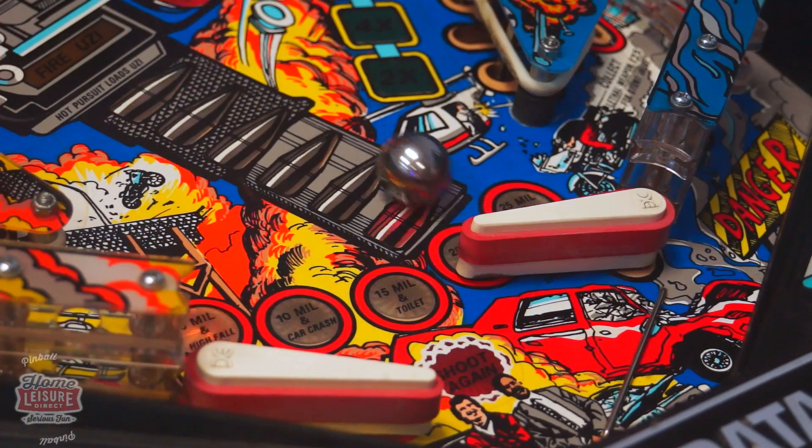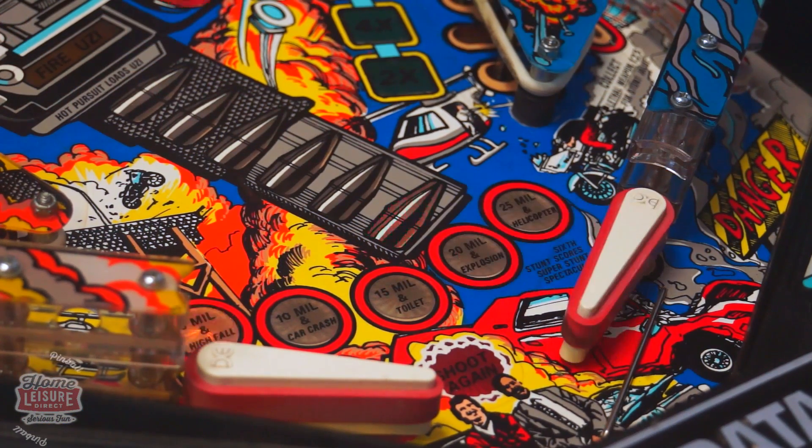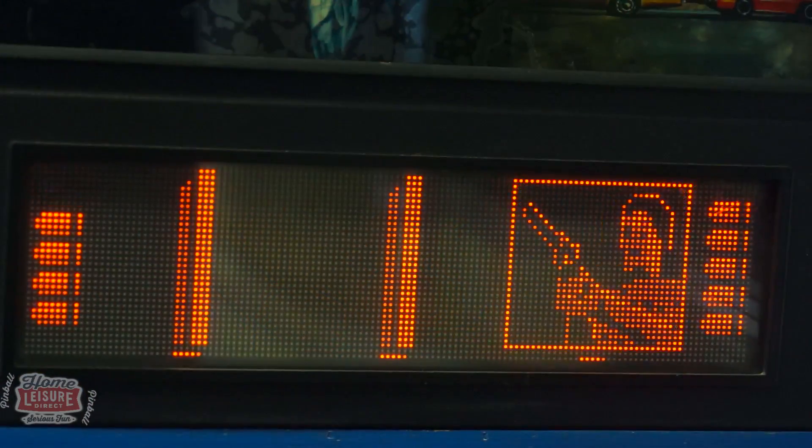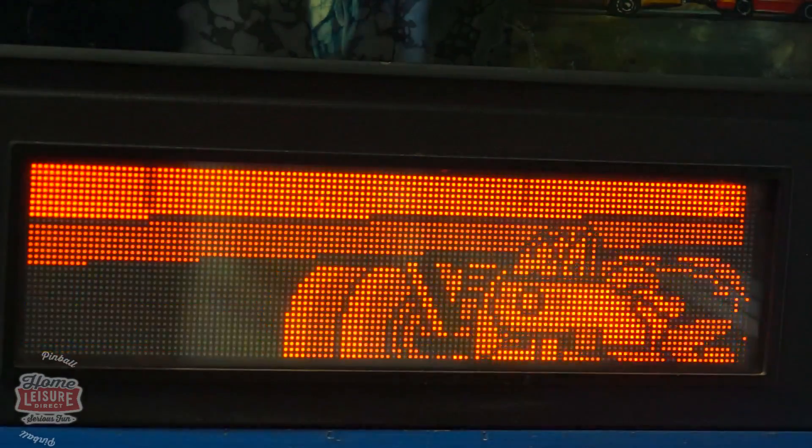One of the main draws of Lethal Weapon 3 is its collection of lightning quick mini modes that break up the gameplay nicely. Certain modes include fist fights, target practice, and even stunts, where quick reactions are needed to pull the stunt off.